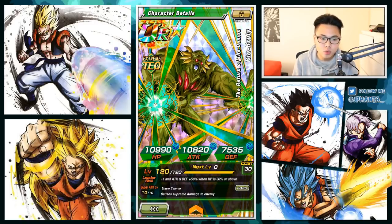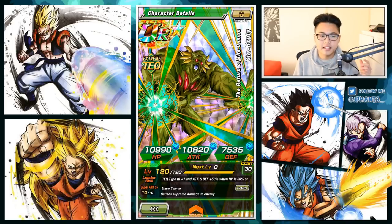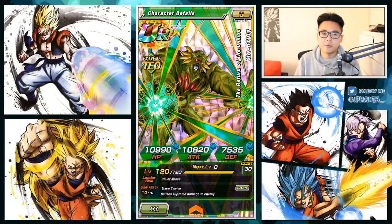He is a TY, level 120. His stats are 10,990 HP, 10,820 attack, 7,535 defense. For his leader skill, he provides tech types ki plus 1 and attack and defense plus 50% when your HP is 30% or above. It's not the worst leader skill, but obviously there are so many better tech leaders out there that you probably will never run this guy, and if you ever see this guy on your friends list, they're probably just showing off, honestly.